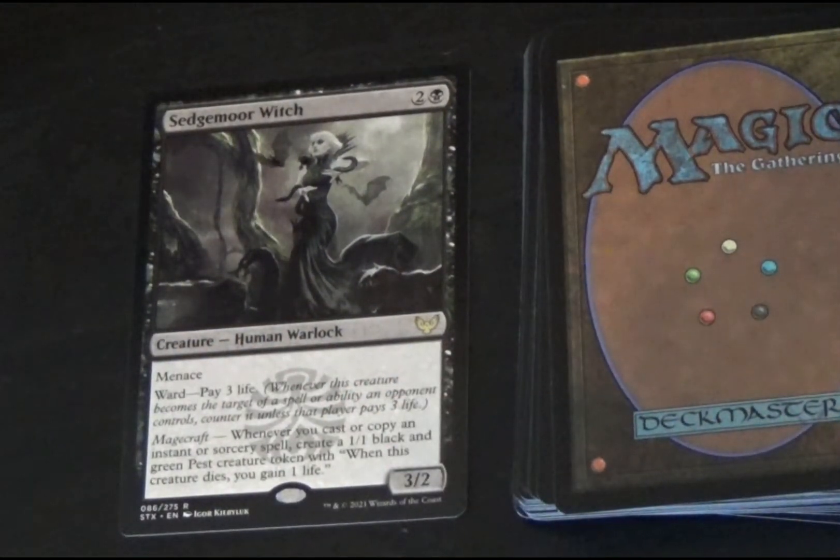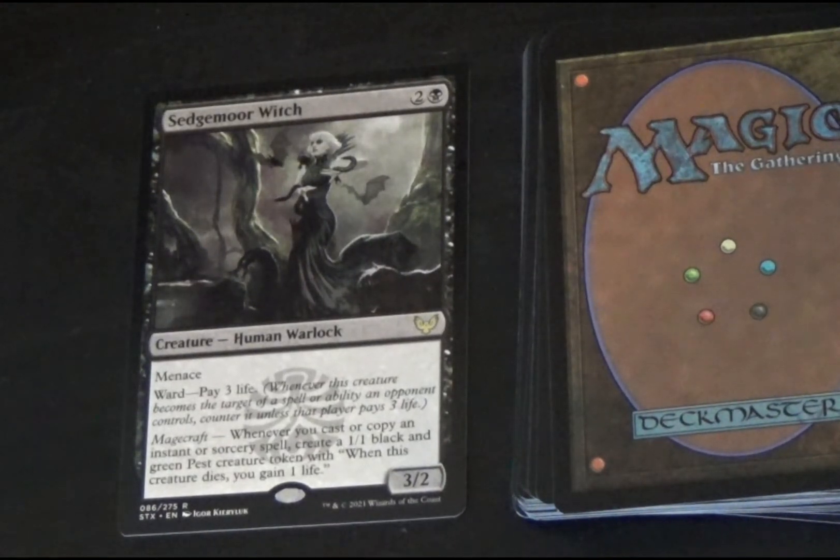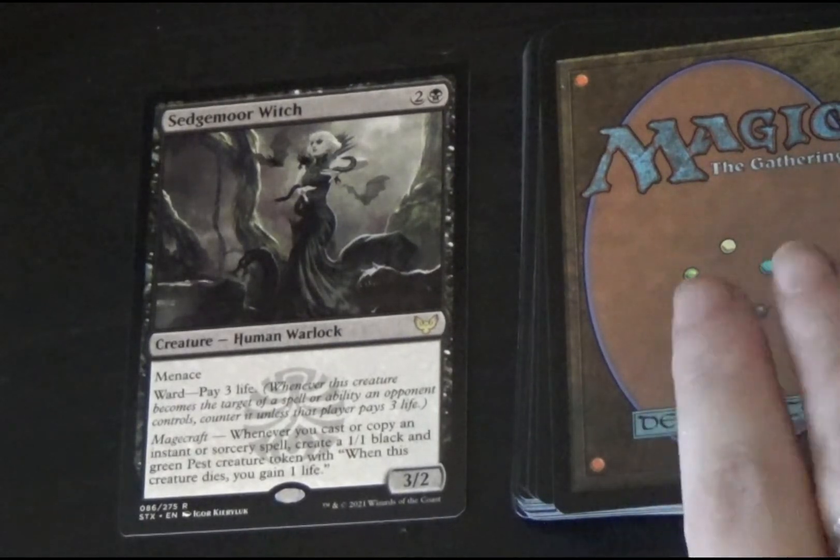And we start with Sedgemoor Witch, a black human warlock creature with menace and ward, which means to pay three life. Whenever this creature becomes the target of a spell or ability an opponent controls, counter it unless the player pays three life. Magecraft: whenever you cast or copy an instant or sorcery spell, create a 1/1 black and green pest creature token. When this creature dies, you gain one life. It's a 3/2 creature.